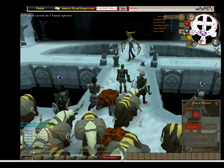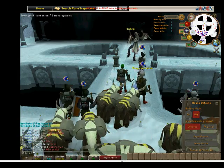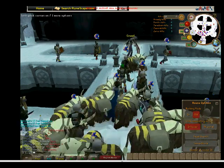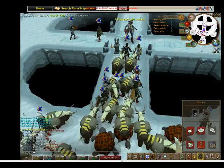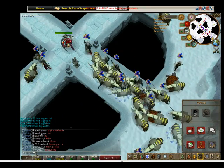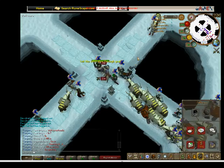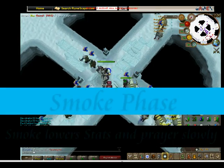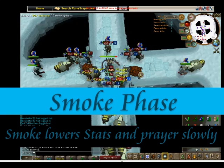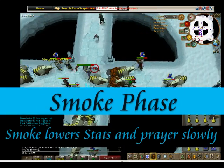There are five phases to when you're fighting Nex, and I guess I'll just explain them as they happen. Originally, when you go down, Nex will spawn into the middle and she'll summon her four majors that appear in the four corners on the map. There's each one corresponding to one of the diamonds you found in the Desert Treasure Quest: the Blood Diamond, the Smoke Diamond, the Black Diamond, and the Ice Diamond.